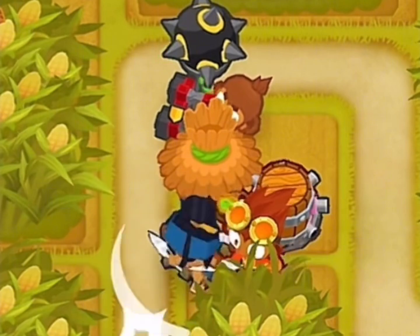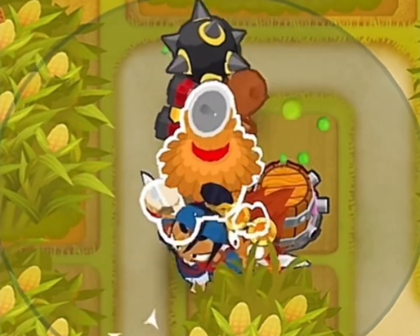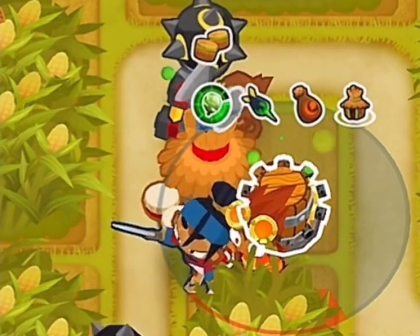Get a Tac Shooter right above the Alchemist. Upgrade your Village to a 2-2-0, and get your Tac Shooter to a 3-0-2.